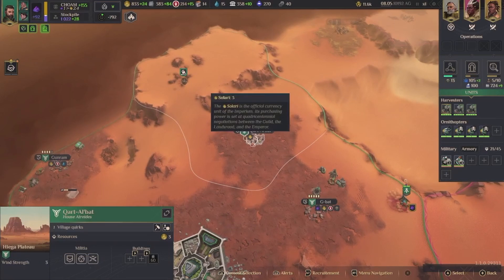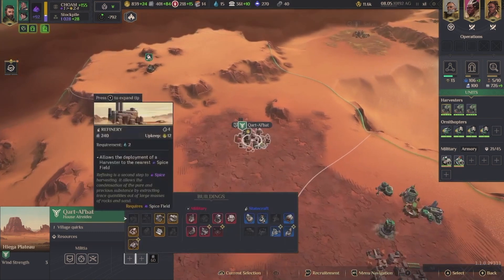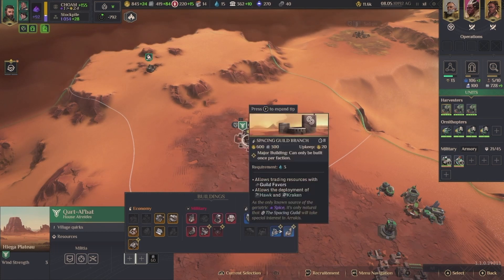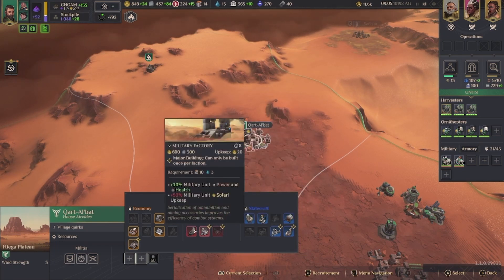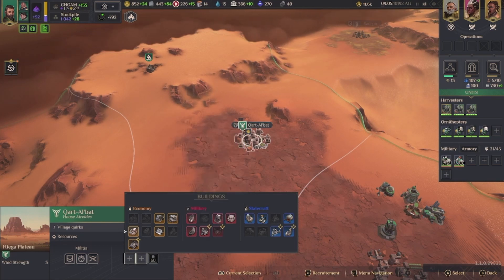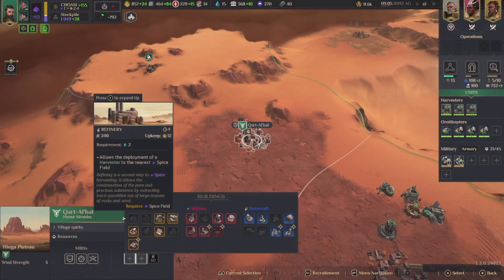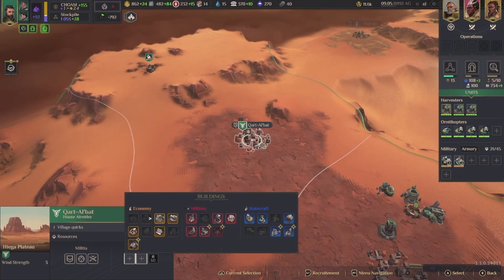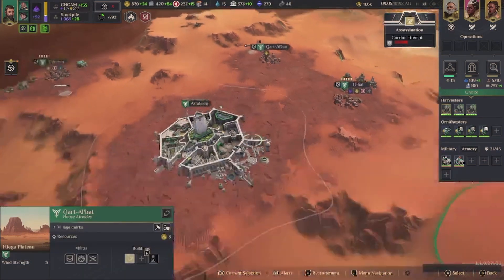My military is ready. I have a crappy economy, honestly. I did not build on you — research hub. Is it worth it? Research station — it's not bad. It's good on this location. Oh gosh dude, I cannot afford anything. I'm stumped — I literally don't know what to do. I guess we'll do this assassination attempt.